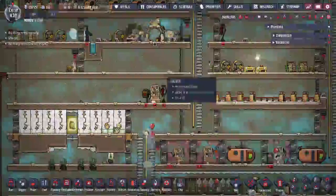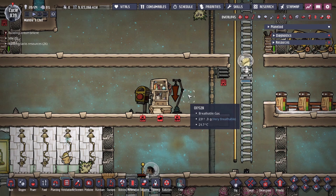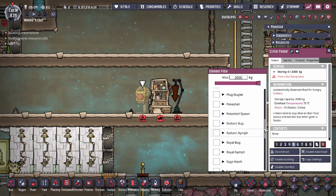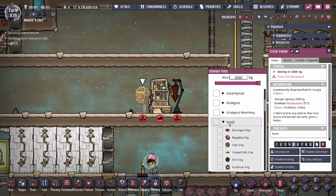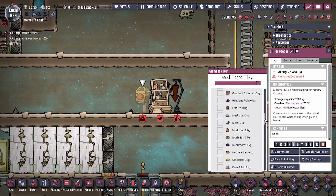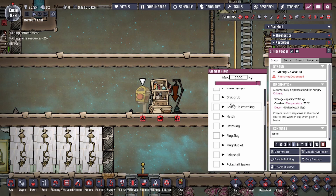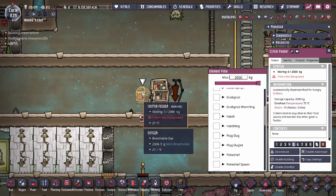The normal buildings you're going to want are the grooming station, the critter drop off, and the critter feeder. The critter feeder is how you feed your tame critters — not wild ones. It will show you all the food sources you've discovered that you can feed to specific critters. Hatches can eat everything on their list, and if you select a different critter like a grub grub, it will show what that critter can eat. It's a good tool to see what each critter type eats.